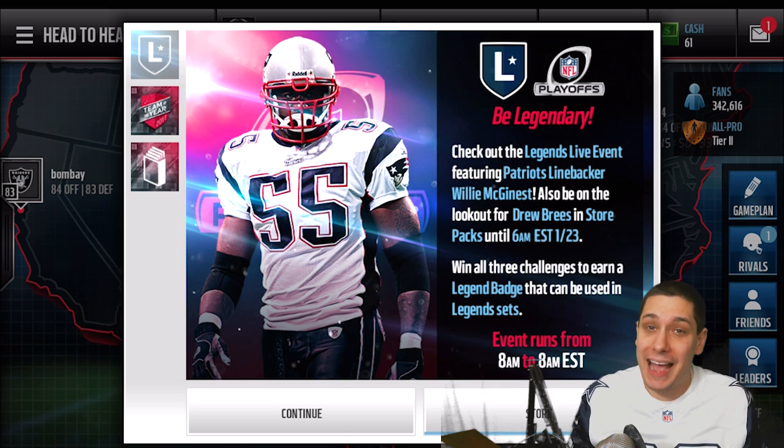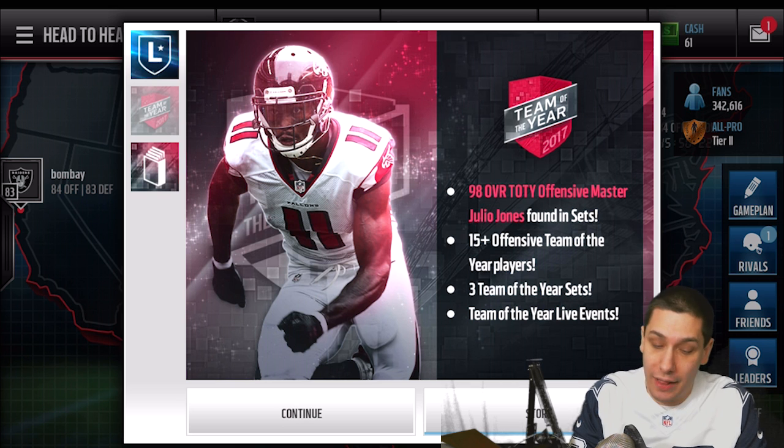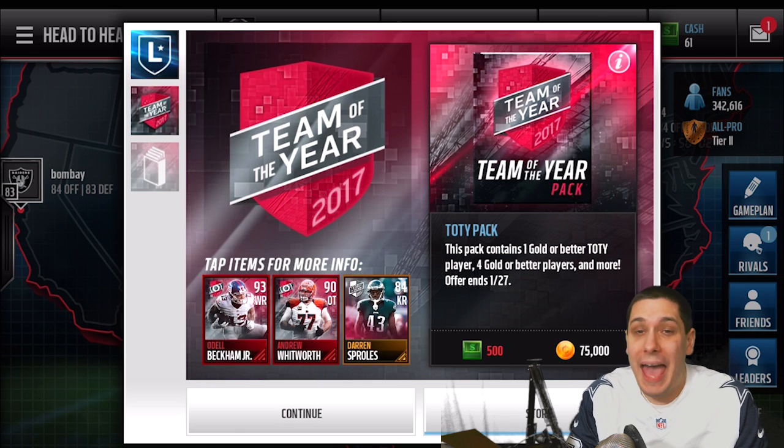Legend packs are unlimited with coins, so why not? Let's try and get some good pulls today. There are also Team of the Year packs still available if you want to try and get the Julio Jones. Other than that, I really would not recommend doing those packs unless you really want the Julio. If you saw Mad Mobile Guys' video the other day, the Team of the Year on mobile this year is really not that exciting aside from the Julio — it's just kind of garbage.